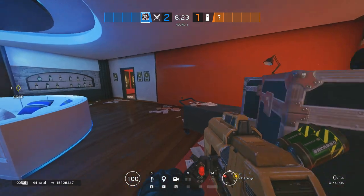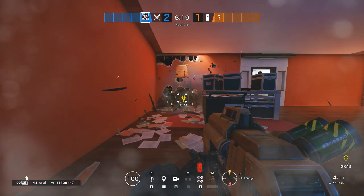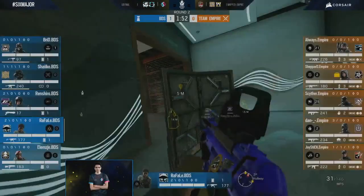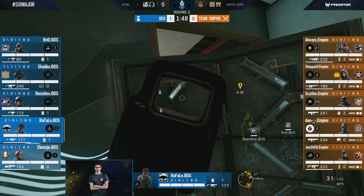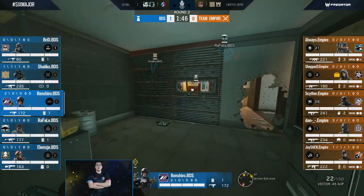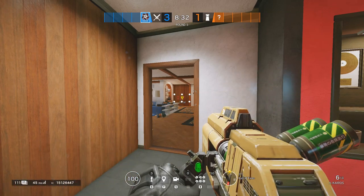Have you ever thought of impact tricking VIP walls from Kitchen? How about the Mira window in the Theatre from the Lobby?